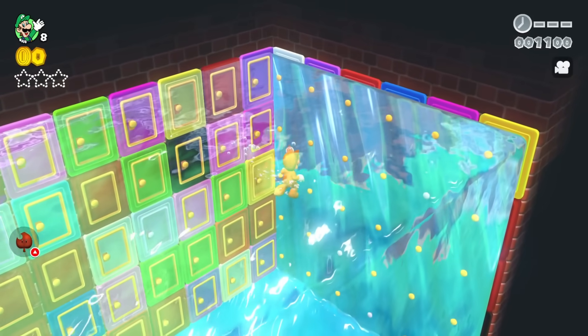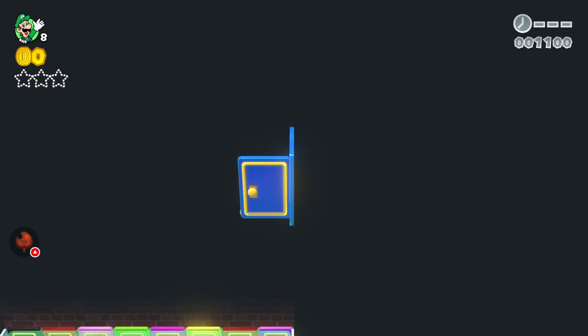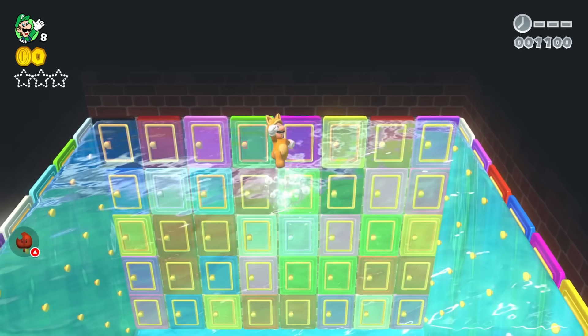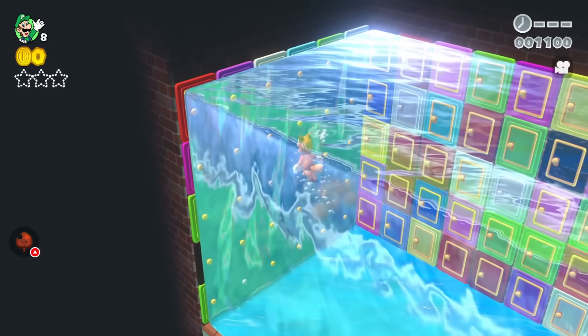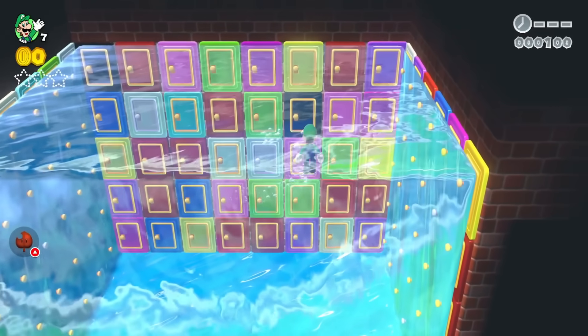Luigi swims to the blue door on the top level, which brings him up high before he just falls back into the water — not the exit. He then swims toward the red door, but before he can reach it, he suddenly dies. Luckily, Luigi still has more lives remaining.